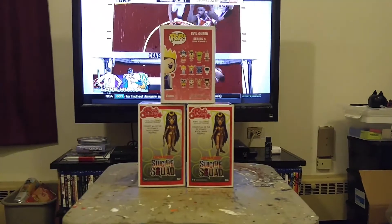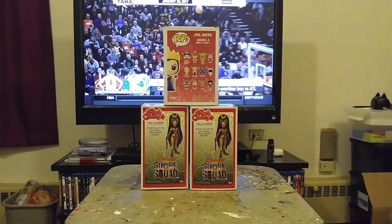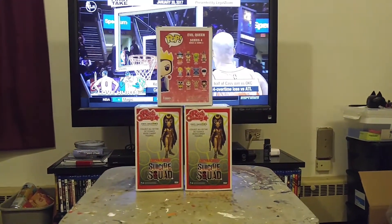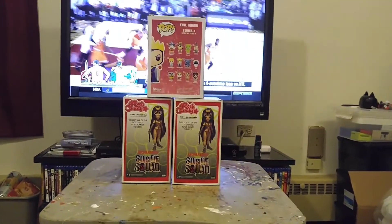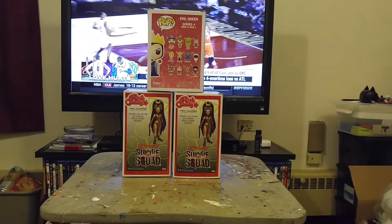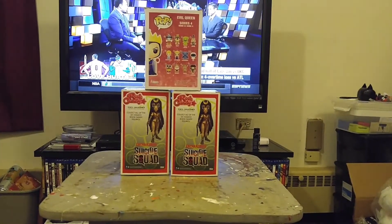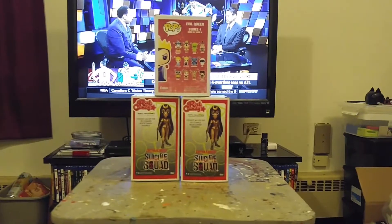Now let's talk about these three. The first one is the evil queen that was sent to me by Cat D. When she received it the eye was messed up. She asked if anybody could fix the eye and I said I could. So she sent me the pop along with a note that said that after I fix it I can keep it. So I just decided to try new customs that I haven't done before, try to do it a different way.